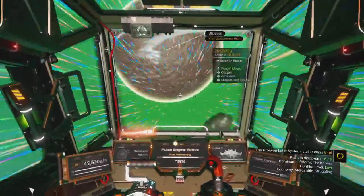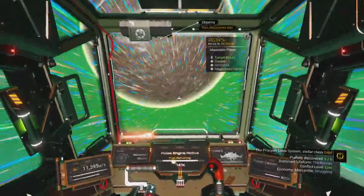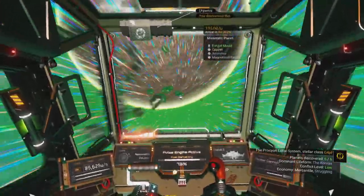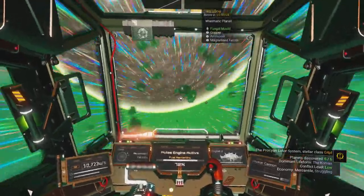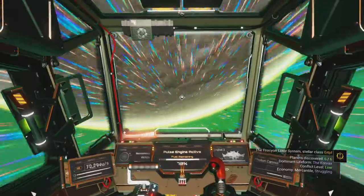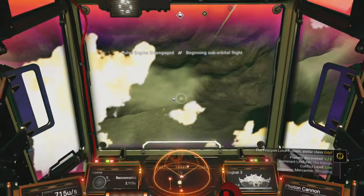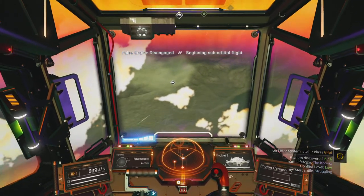My home base is here, it's called Hut 10. I've also located quite a few relevant features of the planet like a portal and a trade post and just different stuff. So we're going to land here.